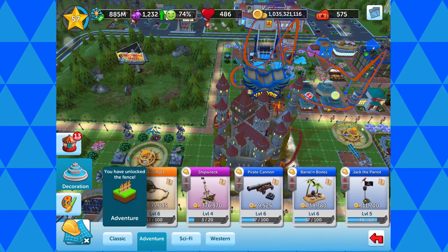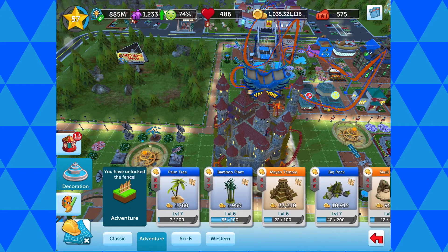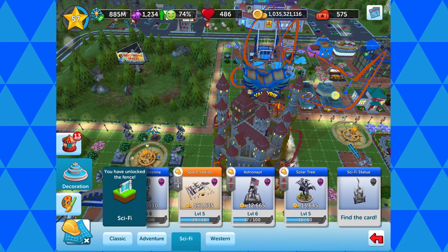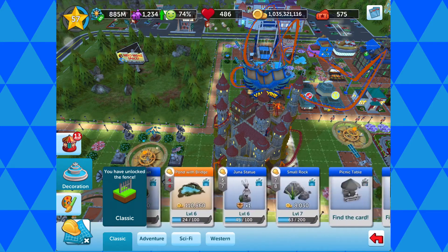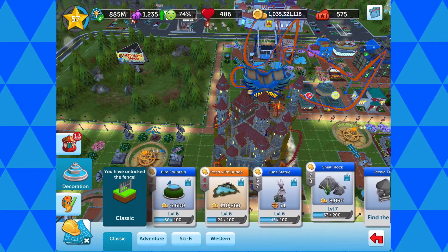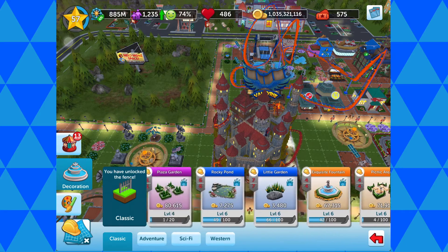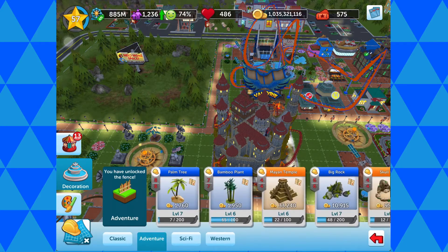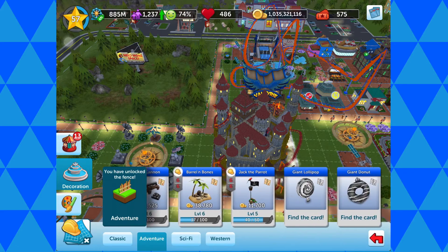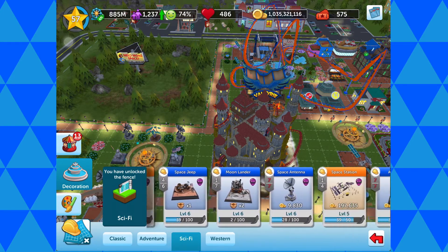In the adventure section, I ended up going back into the normal foliage section and getting some stuff out there. There's nothing in this lot that's suitable. I don't know why I keep looking — I've already decided there's nothing I want to put out from this one. Anyway, this is the sci-fi section.